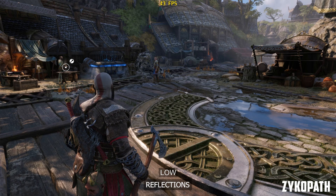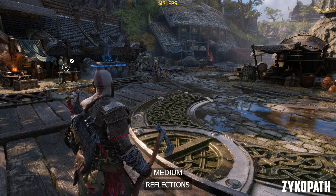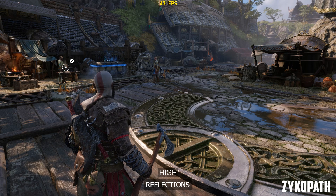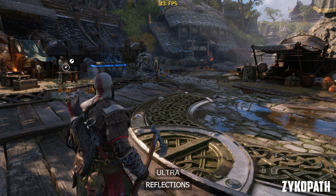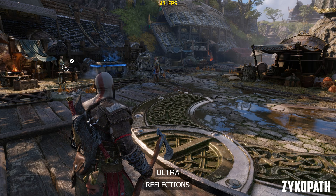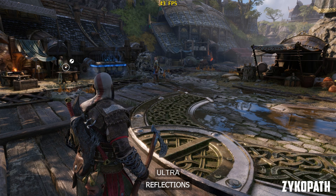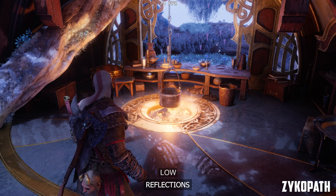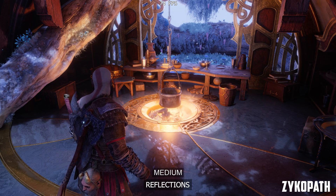The reflection setting can have the most impact to image quality depending on the scene, with a gradual improvement with each option. Ultra just adds those much-needed details on objects. Here are a few more scenes to showcase what this setting does. Thankfully, all options have an almost imperceptible difference to FPS. So use ultra for the best graphics.